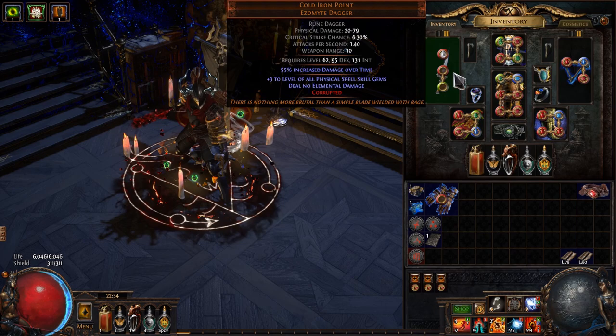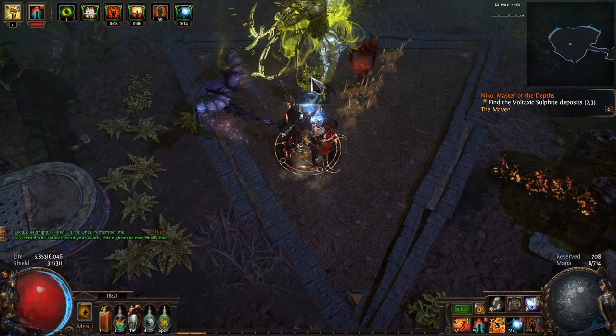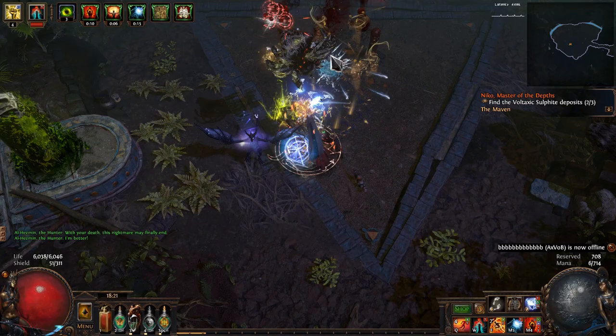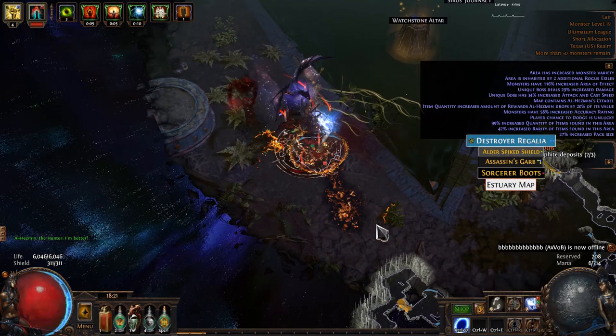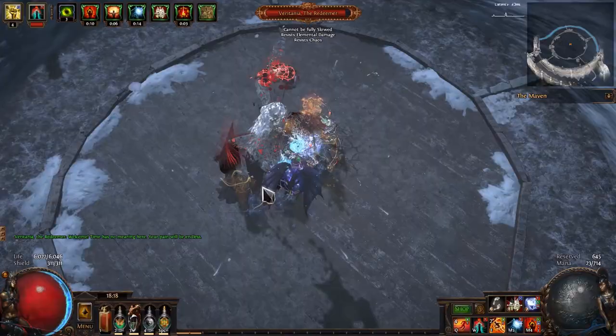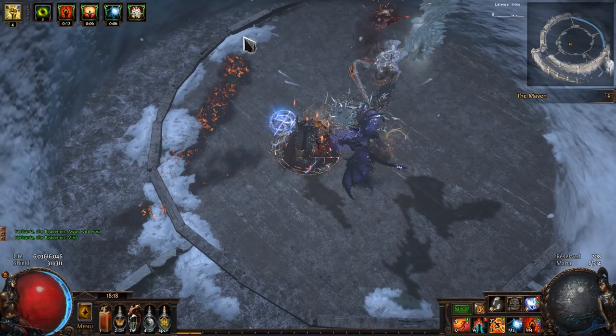The shield has life, a resist or two, plus 1 level of all physical spell skill gems, and plus 2 minimum frenzy charges. The helmet has life, nearby enemies take increased physical damage, resistances, and we also need Corrupting Fever duration as the enchantment. This is mandatory because we want to make the spell last longer both for upkeep time and for the debuff we apply on enemies, especially since we use Awakened Swift Affliction which is going to shorten these durations. The amulet has life, resistances, intelligence, and plus 1 level of all physical skill gems. We also anoint Growth and Decay. Physical damage over time multiplier is also a pretty nice suffix to have, but I would only advise chasing it if you Awakener slam two amulets together.